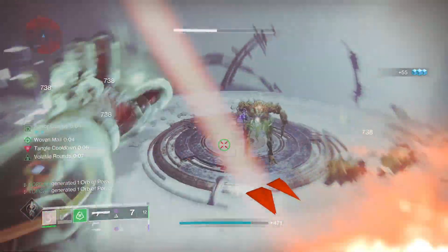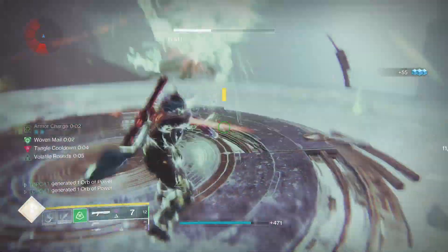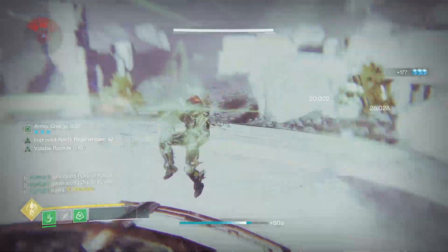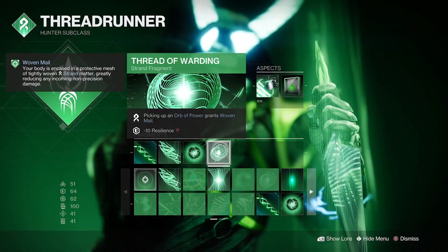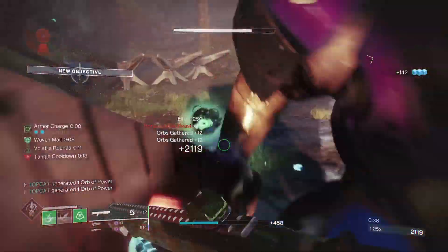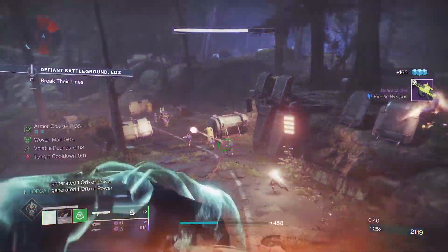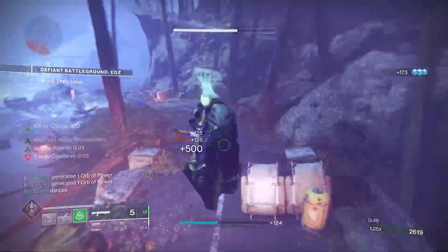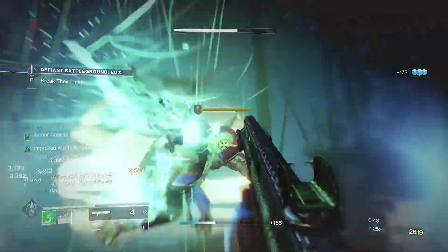Now we are going to be swinging around an awful lot with this build, and as we are not utilizing the Sederachne's Facade for easy Woven Mail, we will be using Thread of Warding. This is going to grant us Woven Mail whenever we pick up an orb of power. I've heard through some sources it's a 60% resistance buff, making it safer whilst you're in the air rather than on the ground.